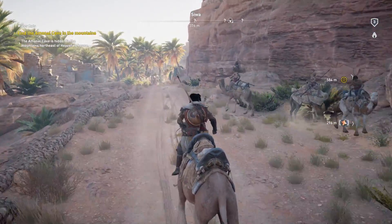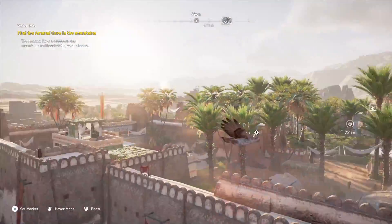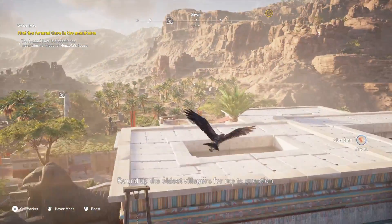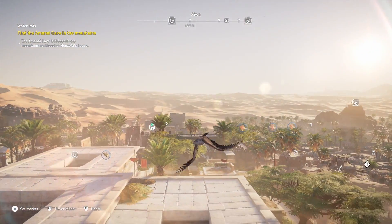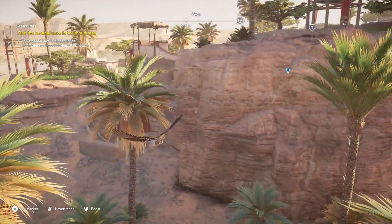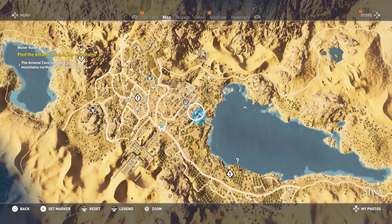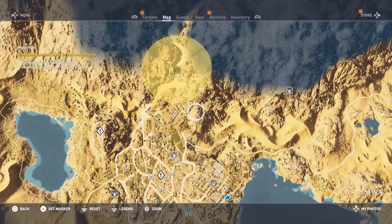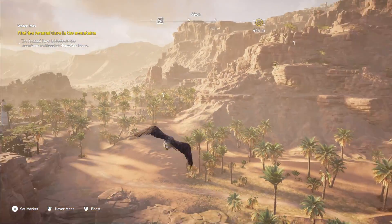That's the temple, I'm fairly certain. Am I totally going the wrong direction? It's hidden in the mountains northeast of his house. Do I even have a map? Okay so I'm right here. Can I set a marker? It's way up there.